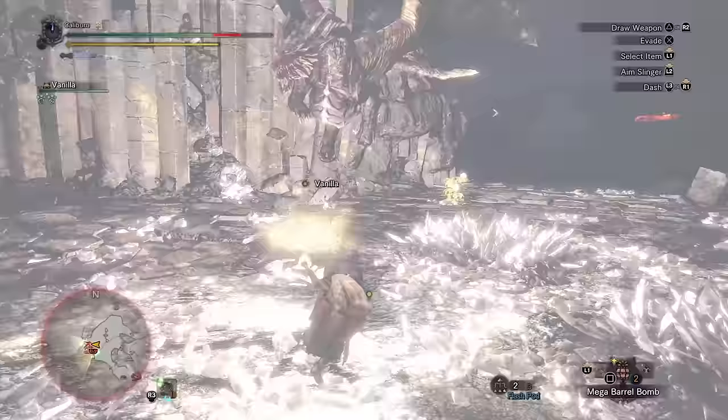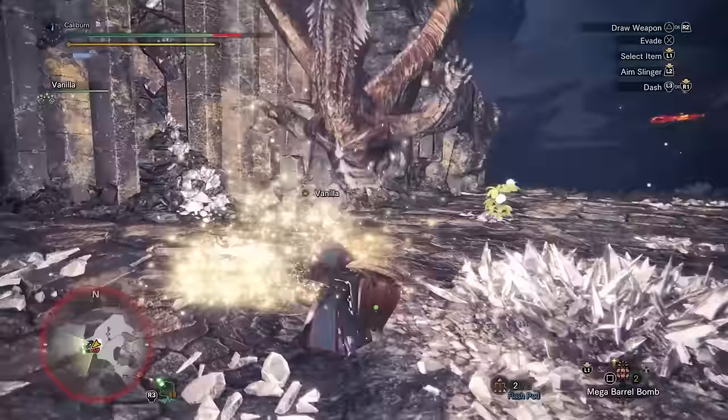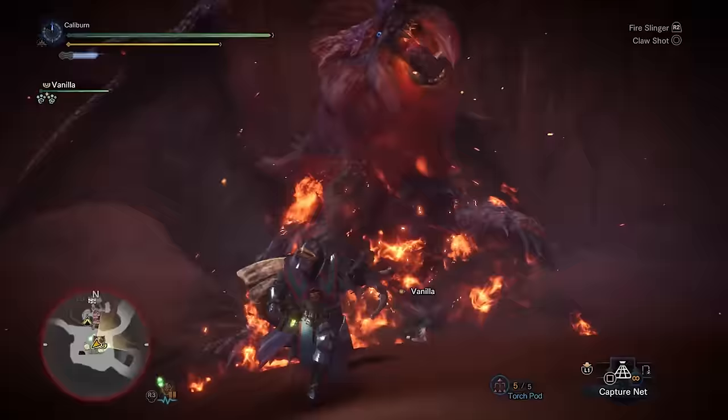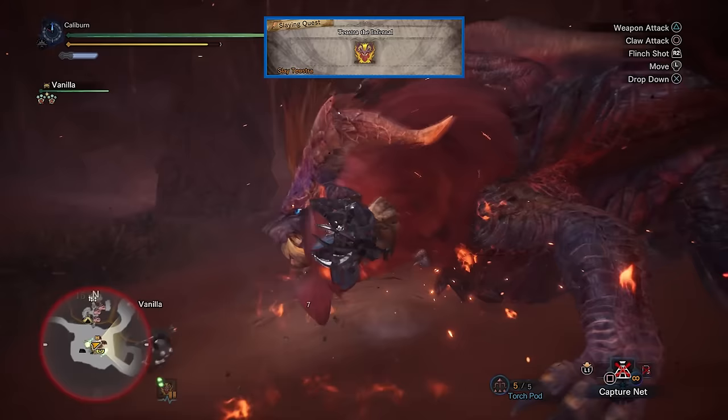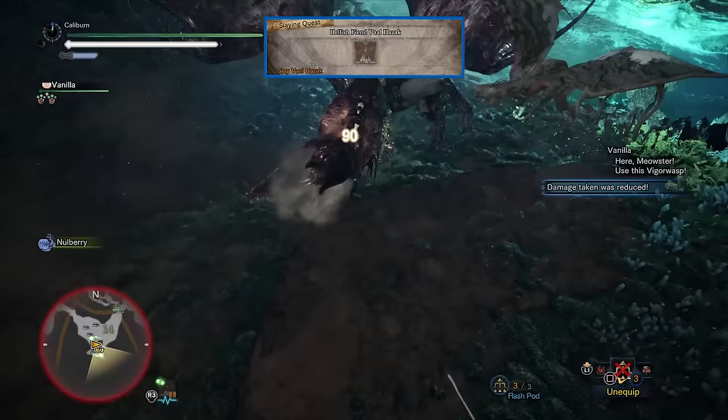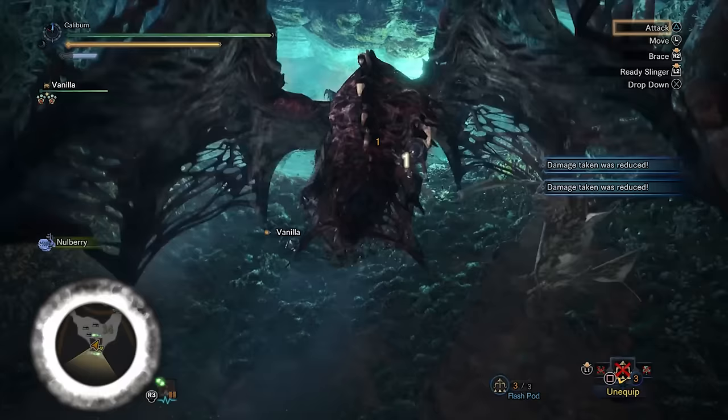Now you'll have to hunt the remaining Elder Dragons of high rank in whatever order you choose — complete assigned quests for Kushala Daora, Dragon of Steel, Teostra the Infernal, and Hellish Fiend Vaal Hazak. Use your Baroth Breaker 3 or the Nergle Crusher for the remaining 3 fights. They should be fairly comparable damage-wise.